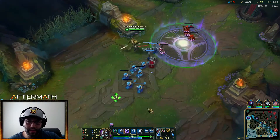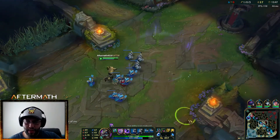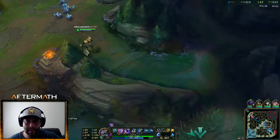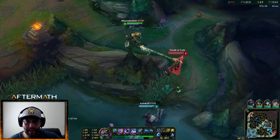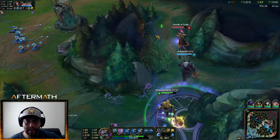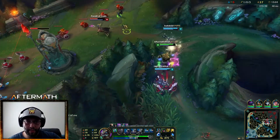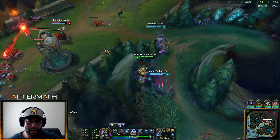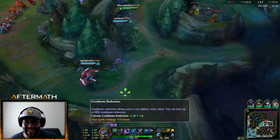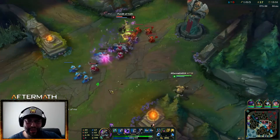It really is a lot of damage — it's on a 10-second cooldown right now. LeBlanc is here; I can probably kill her actually. My Wither does a lot of damage. One or two more of those and she's going to actually be dead. Let's see if we can pop her.